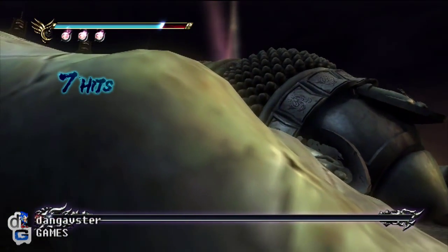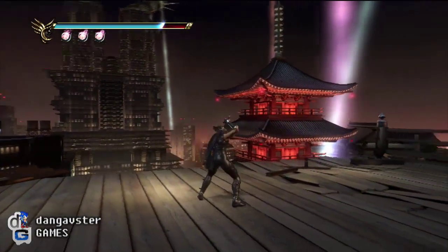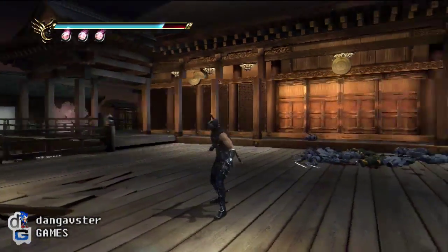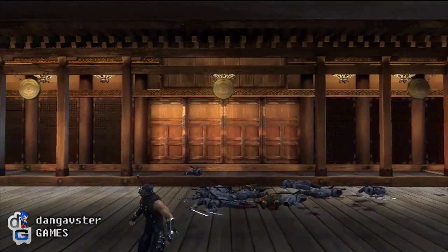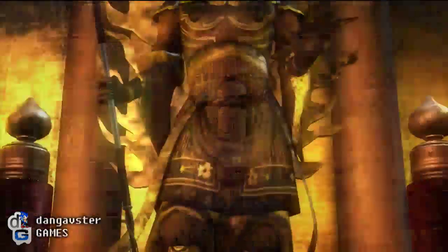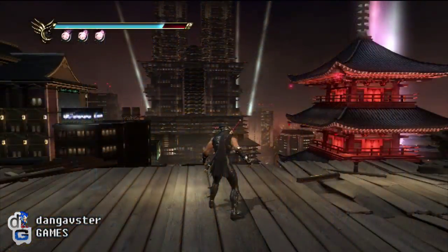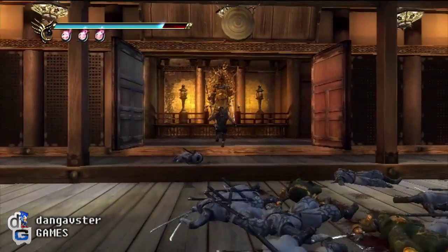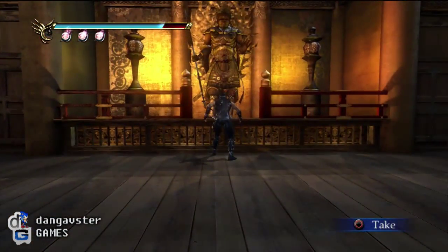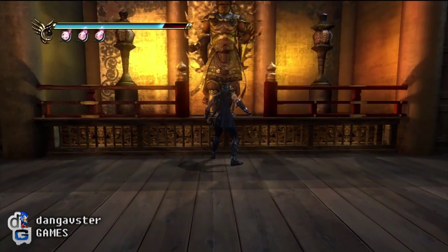And that's the end of him. That room there that we've just opened is where you get the staff — the lunar staff. It's a pretty good weapon. It's a very good weapon for using a specific technique of beating certain bosses with it.